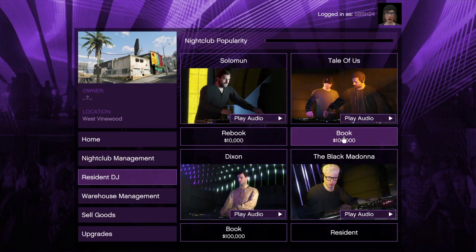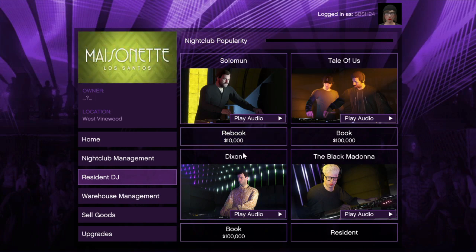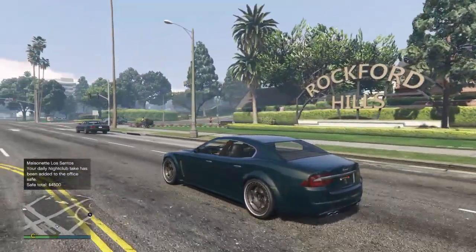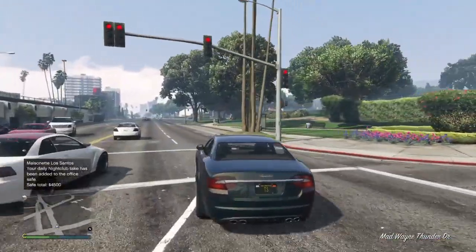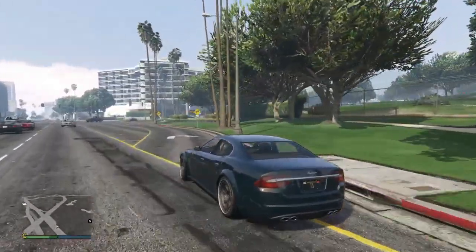Popularity can be increased in two ways. The first is swapping DJs — you can change your existing DJ for a cost of 10,000 and receive a 10% increase in popularity. If you have bought the staff upgrades, your popularity drops by 5% every in-game day, so when it is at 90% you can just change the DJ and get max popularity again. Even at 95% popularity you will still receive fifty thousand dollars.